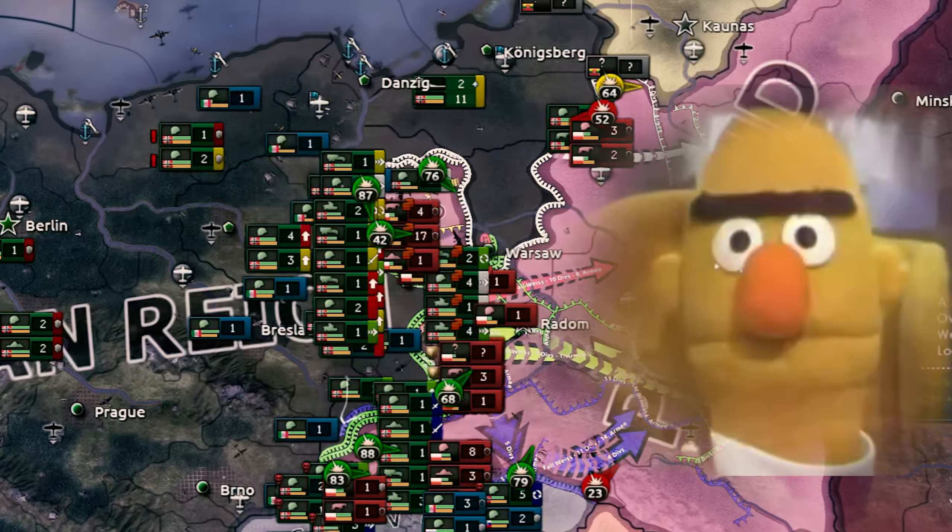Besides these armies, we also have around 2,500 aircraft — fighters, CAS, and tactical bombers — that we'll use to try and recreate the surface of the moon in Western Poland. So let's draw up the battle plans and proceed with the attack.